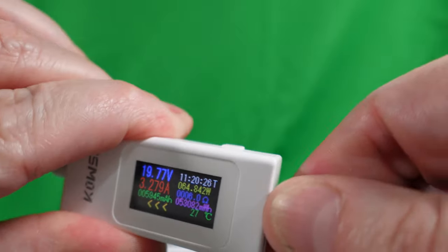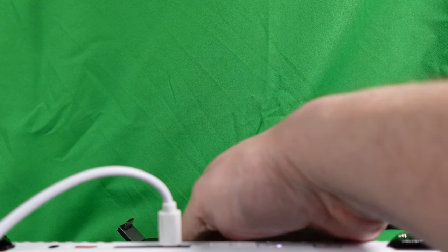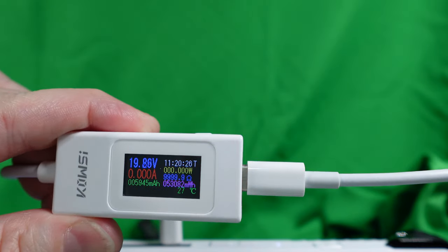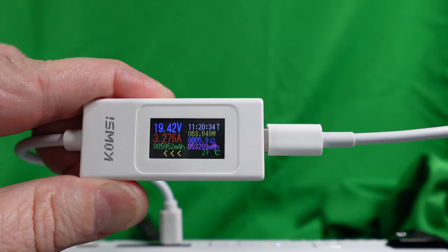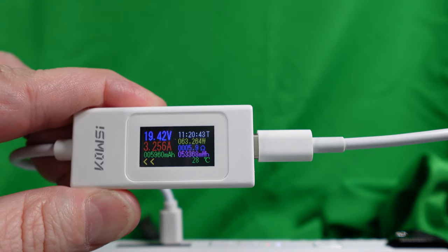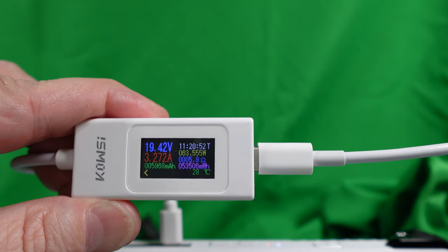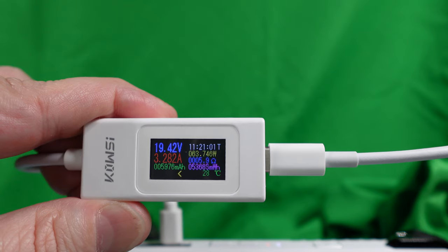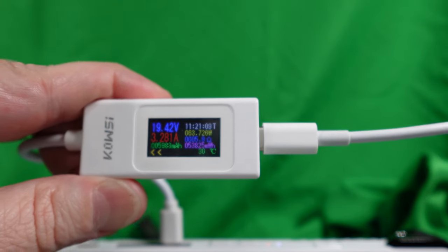Now switching to the Anker plug on the same tester, we're sitting right around 62 to 63 watts. The Asus adapter tends to go a little higher, up to 64 to 66, while the Anker sits around 63 — it even dropped to 61 briefly. It's a little strange that a 100 watt adapter isn't pushing quite as high as the Asus one, but it seems fairly close and in testing it does work.